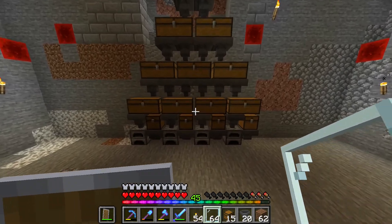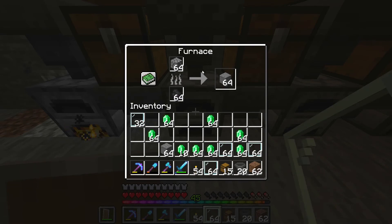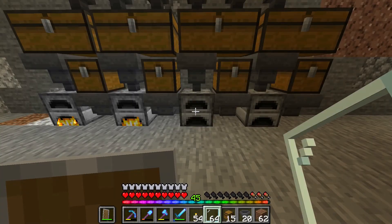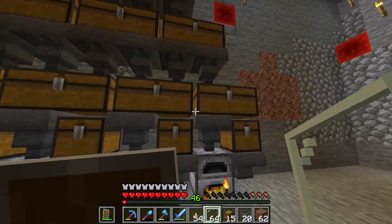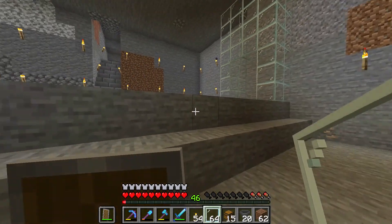I still don't know fully how hoppers work so this is probably highly inefficient, but I'm happy with how it turned out. Basically I have a cobblestone generator at the top which, when I mine the cobble, will feed it into the chest below and then into the furnaces where it is smelted. I then gather the stone from the furnaces for a quick XP boost.